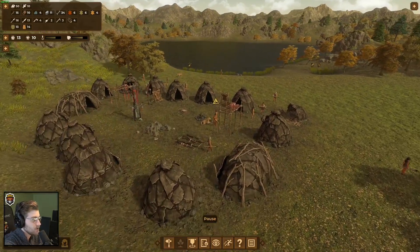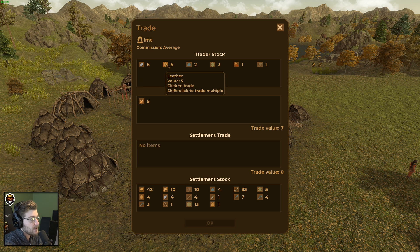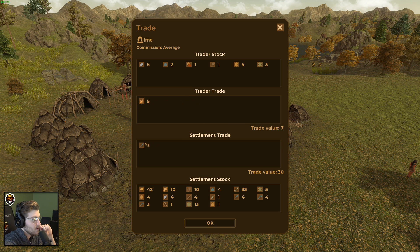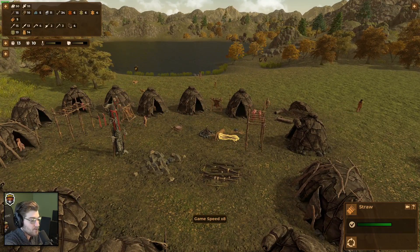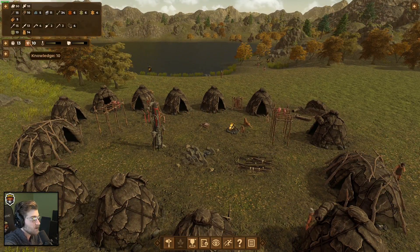Trader has arrived! What do you have? Straw — don't know what that's used for, but we're going to buy it because it's useful. We'll buy their leather too. We can sell some spears — actually kind of low on spears. I'll just buy the straw. We can add a piece of flint to get to 10 — yeah, that works. I don't know how we get straw, but might as well start getting it now before the new age comes around.